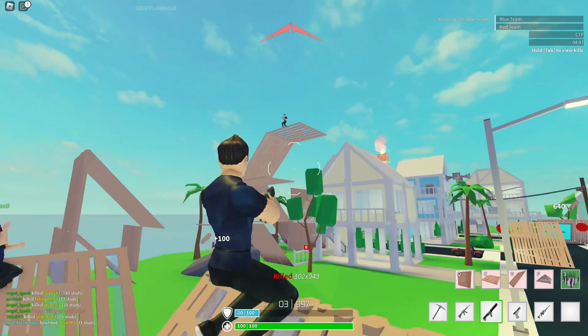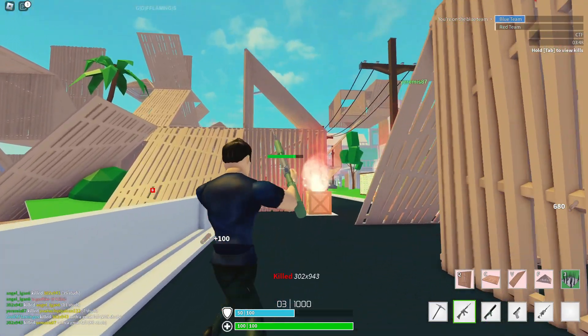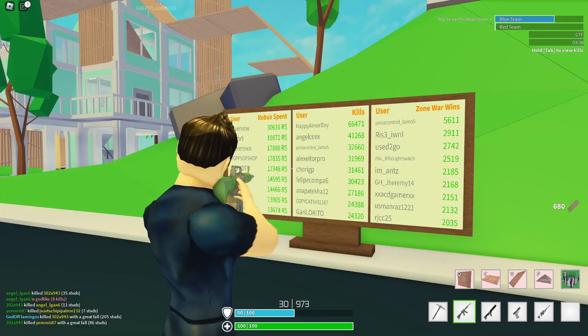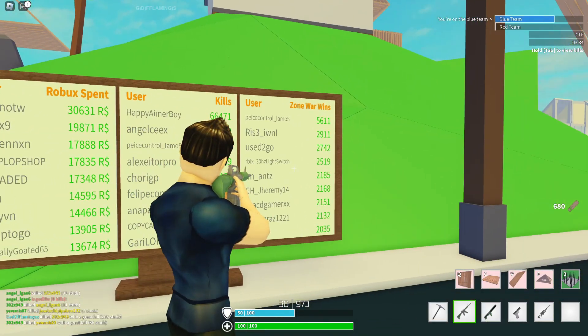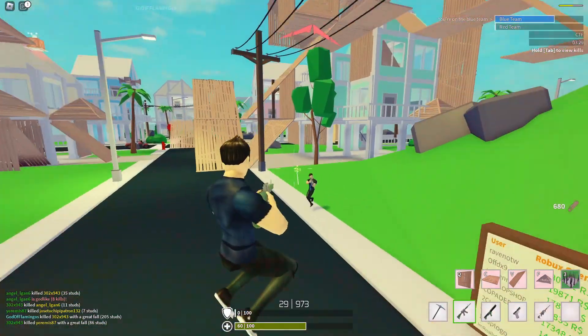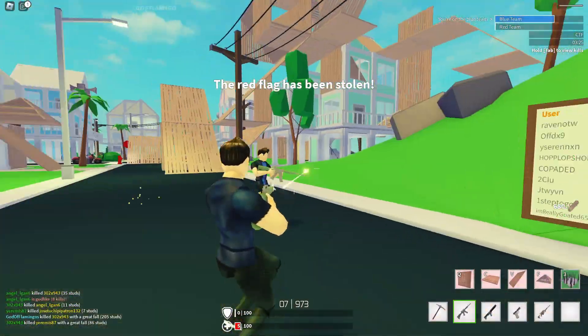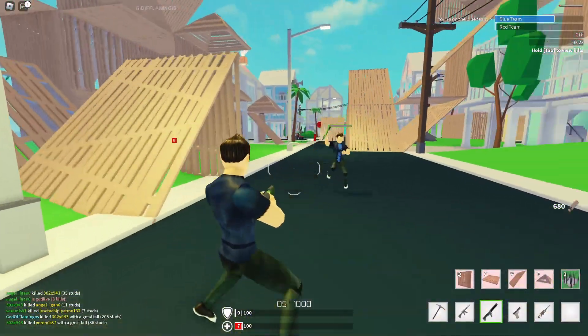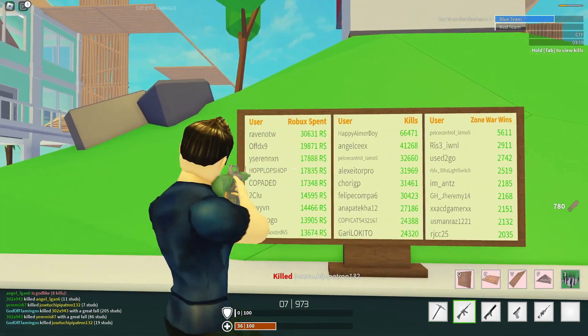We got a kill and leveled up to level three! I actually got a fall damage kill too. They also had a leaderboard right here, which is genuinely so cool — I really feel like this should be in the new version. You got Robux spent on there. That's what you get for trying to kill me while I'm looking at the leaderboards.